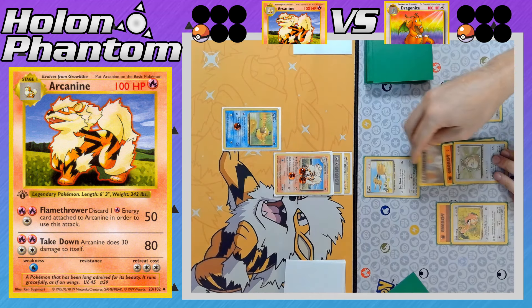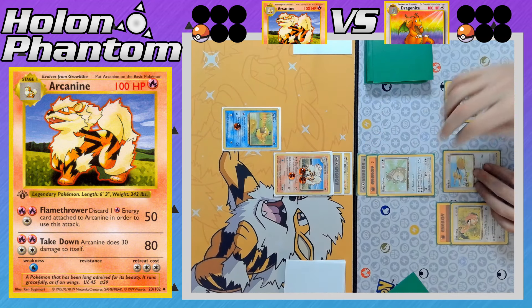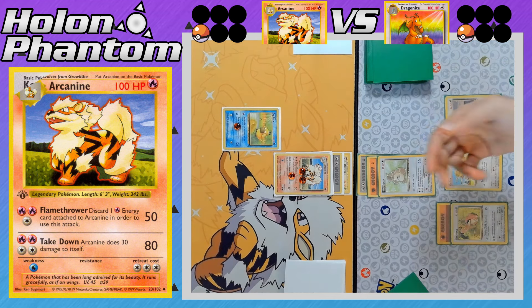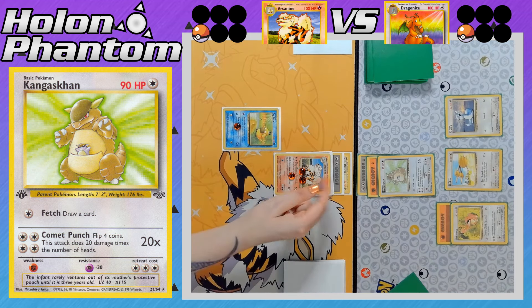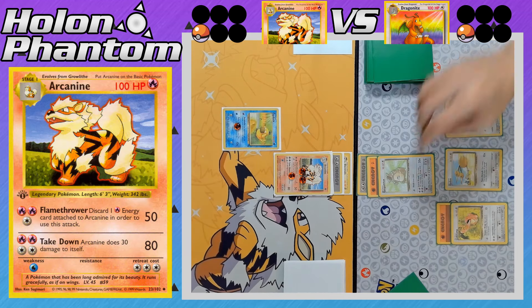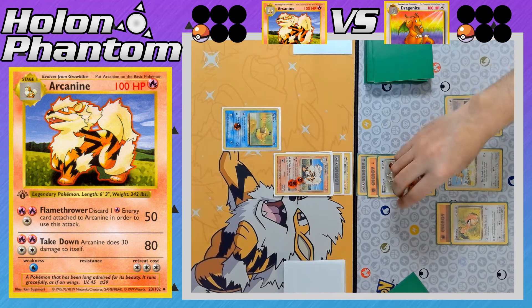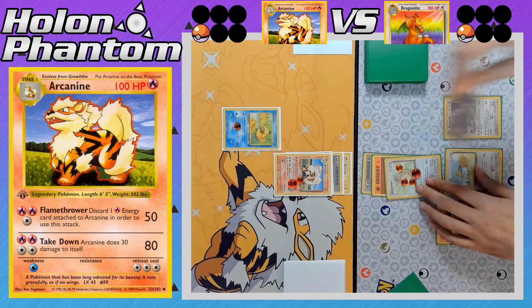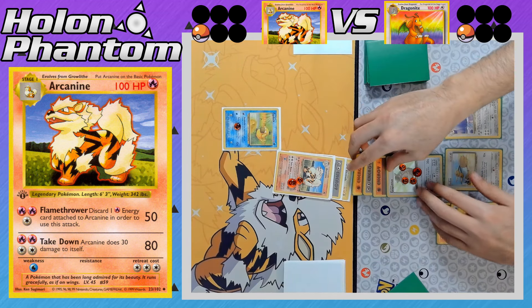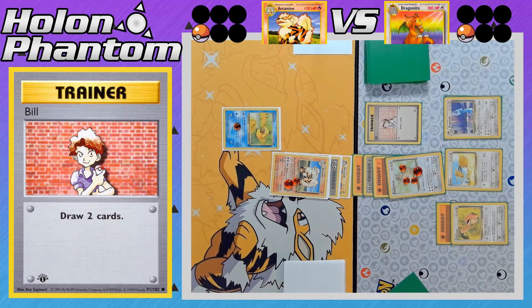It might be down to Lickitung to take more paralysis locks against Arcanine, but the player opts for Kangaskhan instead, giving it a third energy via Double Colorless Energy and using Fetch. As long as the Arcanine player does not draw a Plus Power, they can't take the one-hit KO — they can only deal 80 damage with Takedown. A Dragonair finally comes down — took a while! A fourth energy comes down to Kangaskhan. Comet Punch flips four coins — they just need two Heads to win.